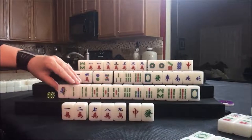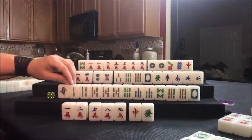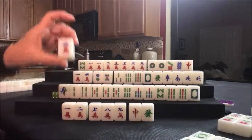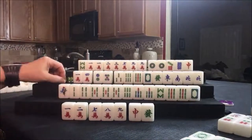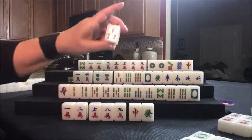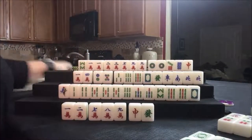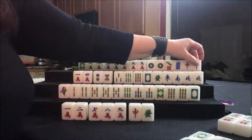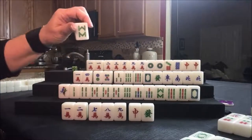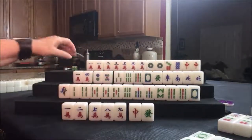Or we could do seven, eight, nine; four, five, six; one, two, three — a pure straight. Drawing five crack up here. Three bam — we already have it, can't take it. Drawing red dragon — okay, that helps with outside hand. Let's discard the eight bam. The eight bam can't be taken anywhere. Drawing for East — they got a north.